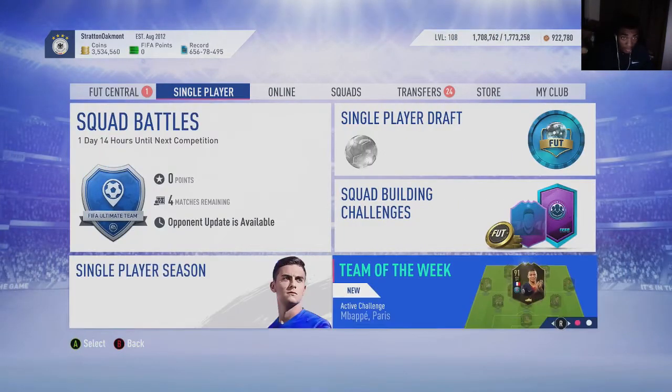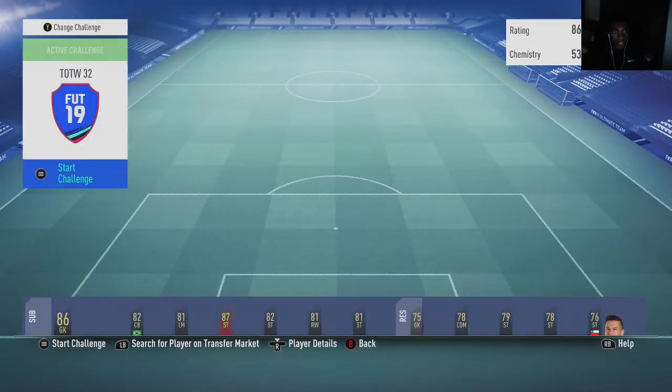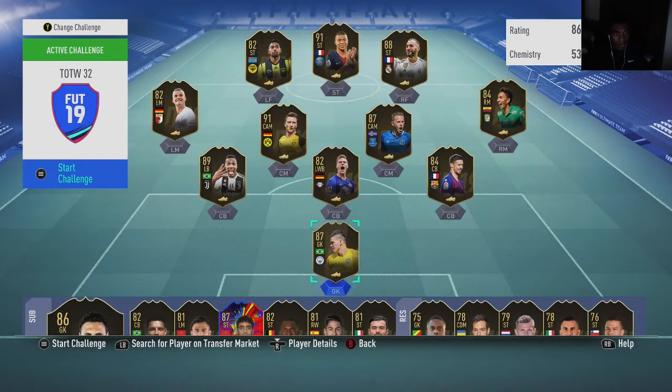For today we're going to be talking about some sniping and mass bidding filters. I do this video every week — I break down the best informs because in my opinion, informs are really good cards to mass bid, snipe, or bin snipe into a quick flip. They're also good for investing in the long term.